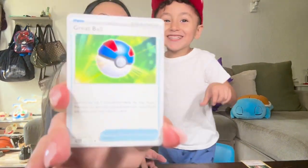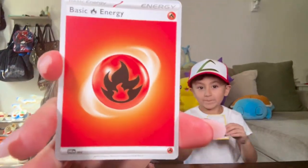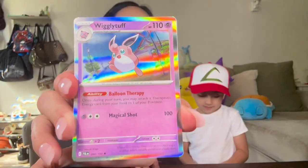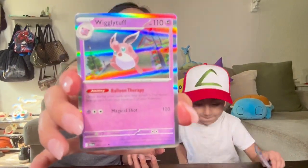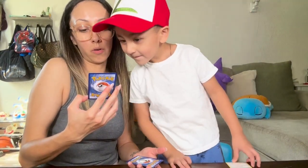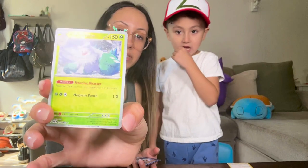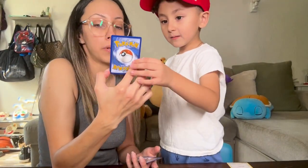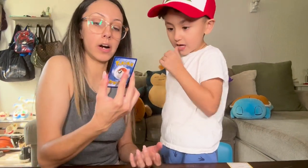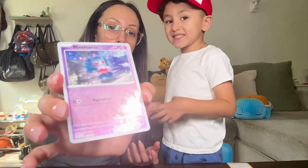We got a Great Ball Trainer card! Great Ball! And a Basic Energy. We got a Wigglytuff, hollow. And we got an Abomasnow, hollow — full hollow one. That is so scary. It looks like the Abominable Snowman. What is the evolved form? Snover. This one's so cute — Misdreavus! Hollow, it's so cute.